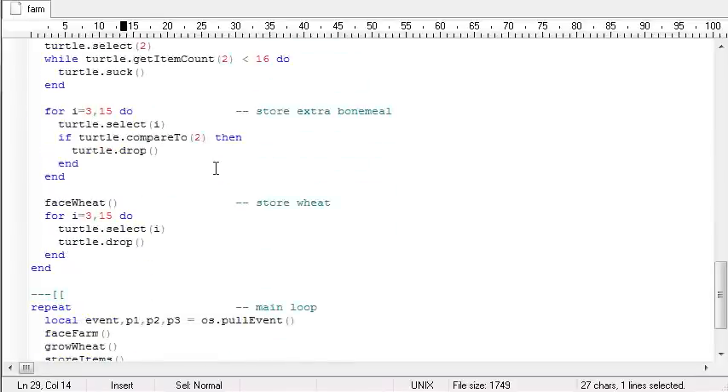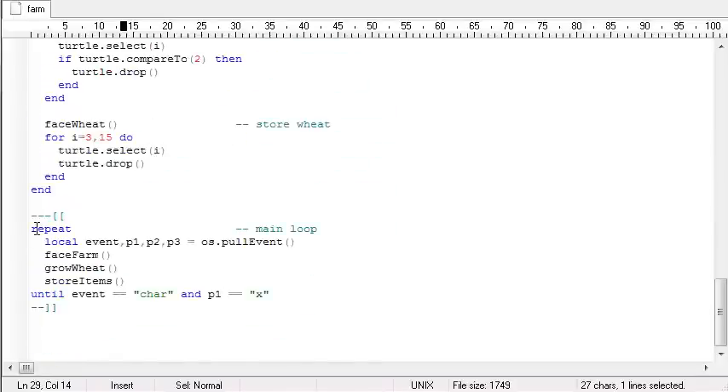I'm going to skip down to the main loop. If you're familiar with my other tutorials, I always run this loop — repeat the following until a condition occurs, pulling an event from the OS. If the event is a character event and the value is the X key, then quit the program. That's an easy way to say 'if the person presses X, quit.' Unfortunately the way I wrote my function this doesn't work because it never gives time for the OS to pull an event, so that's why I have to hit Control-T.